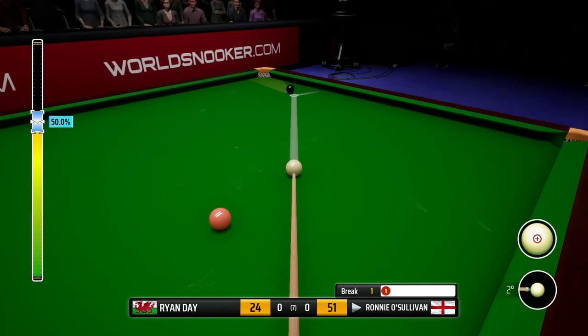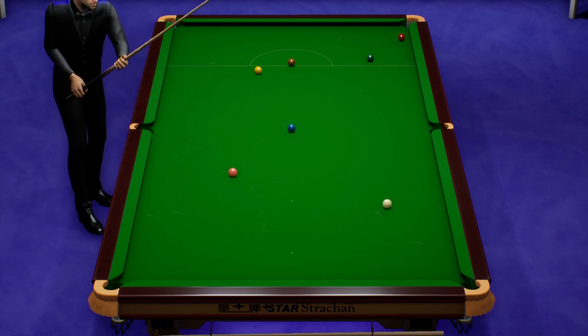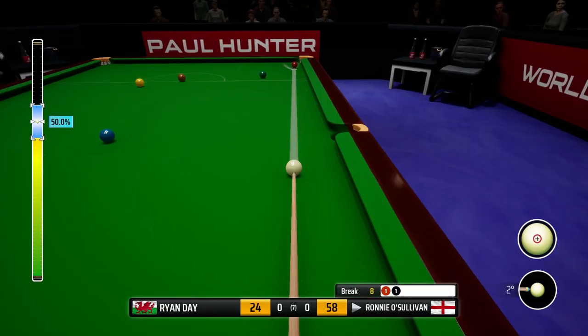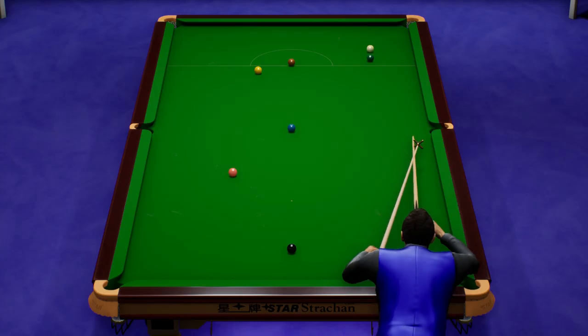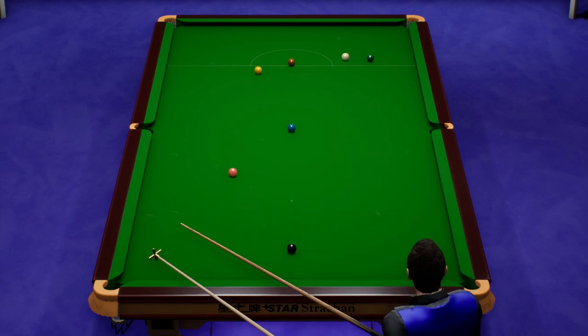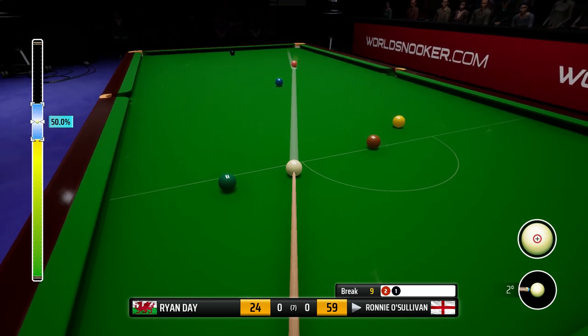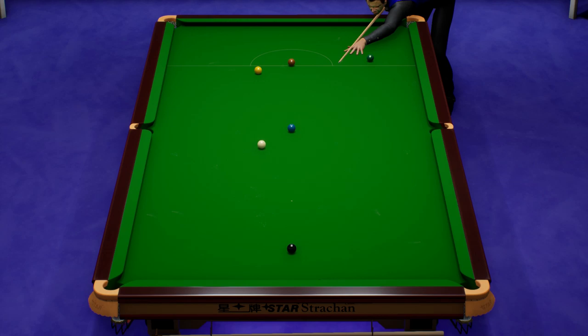We've got a decent angle on the black to banana over to that red. That's okay. This is a critical shot here. Just the red required and we manage it. We've won this opening frame, not convincingly, but better than Ryan Day. Fabulous pot. Nice to clear them here. Just let's get the arm going a little bit - because we're not playing well.